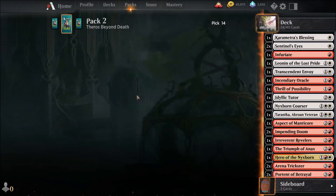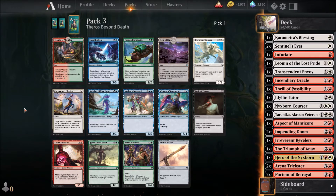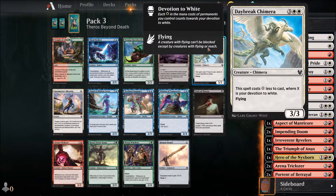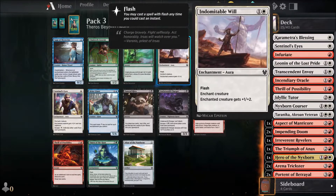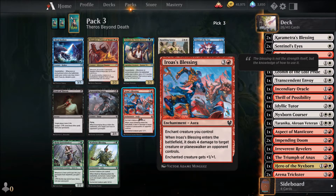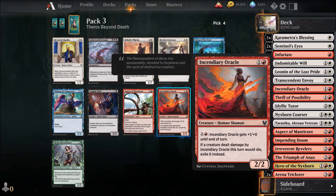We're just grabbing some filler picks. There's an interesting scryland — I like those. Daybreak Chimera can be interesting again, but there's another Arena Trickster. I'll give Karametra's Blessing another try — I like flash enchantments. Ira's Blessing — I was waiting for this card, it's a very very powerful card. I'll definitely pick this. I think we have enough enchantments, I should go for more creatures.